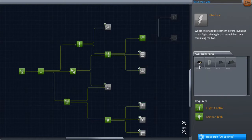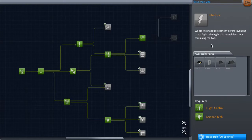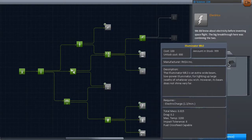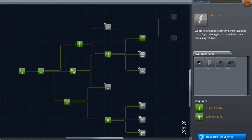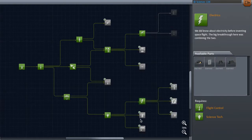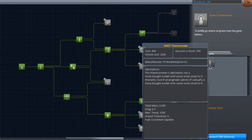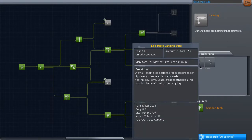In the electrics tier — we did know about electricity before inventing space flight; the big breakthrough was combining the two. We've got solar panels and lights. I think this is going to be a very good investment. Down here we've got ladders, a thermometer, and some landing pieces.